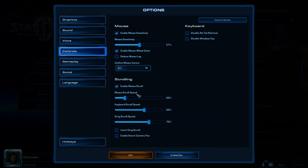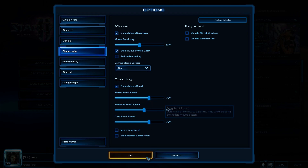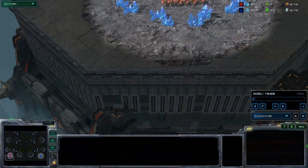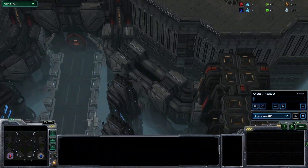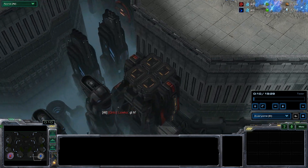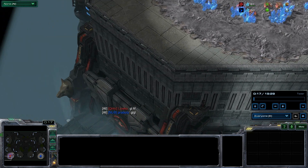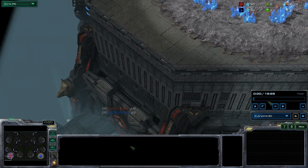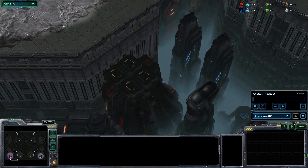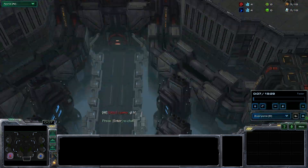The standard speed for this setting is 20%. When you increase this, it will actually make scrolling a lot more smooth. What I personally like to do is up it all the way to 70%. Let's have a look at the differences between the two settings. At 20%, which is the standard, it's probably what you're used to if you haven't adjusted this at all. Now let's look at 70% — as you can see, it is going a whole lot faster than the normal speed.